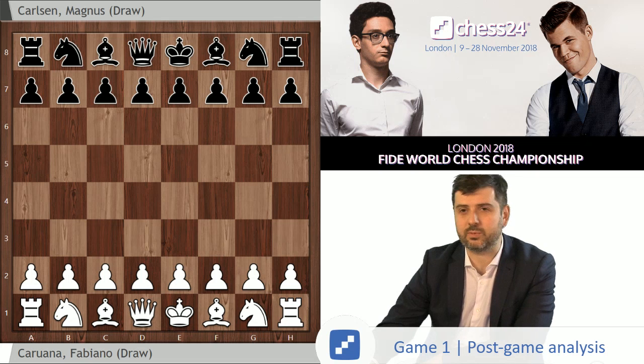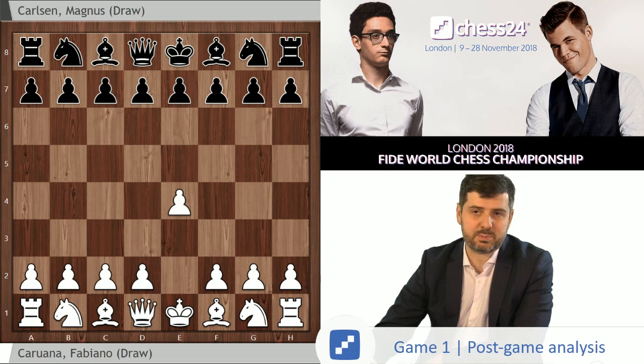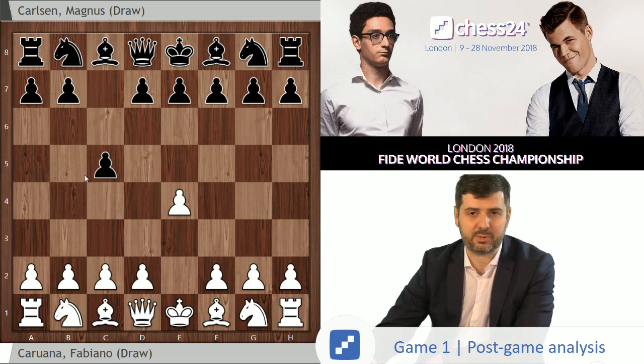There was a lot of guesswork involved with what opening we will see in Game 1. Fabiano sticks with 1.e4, which is something he has been doing consistently against Magnus in most of their classical games. And Magnus plays c5, which is probably not his first move of choice over the course of his career. I believe he is more of a 1.e5 player, but he has been playing c5 reasonably consistently in the past couple of years, among other things. So it's not a surprise as such.